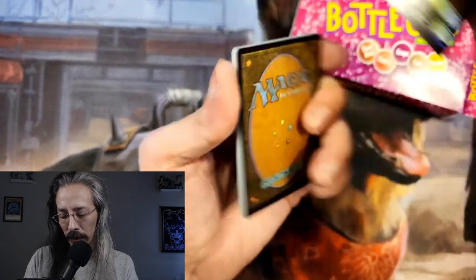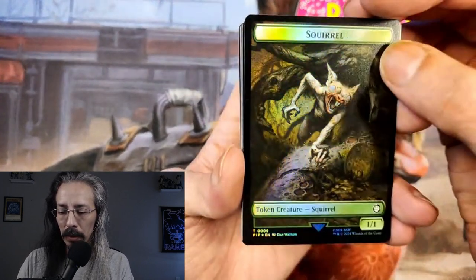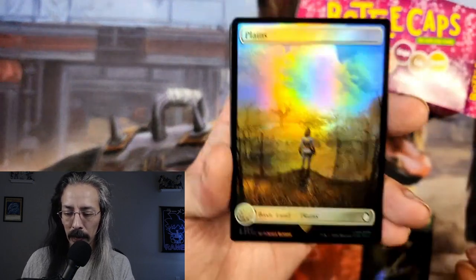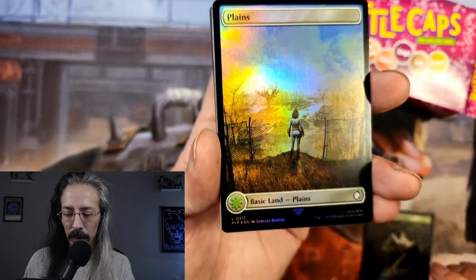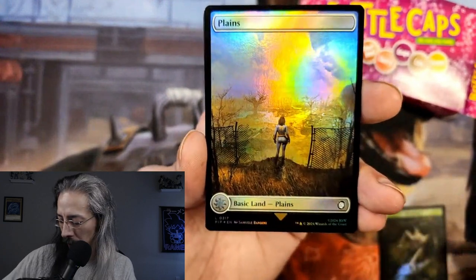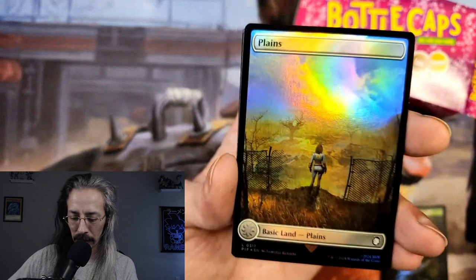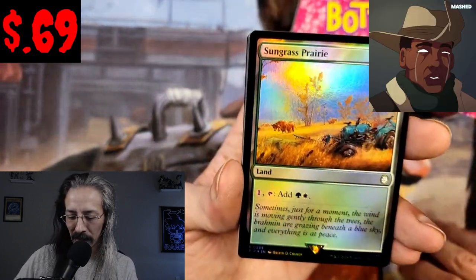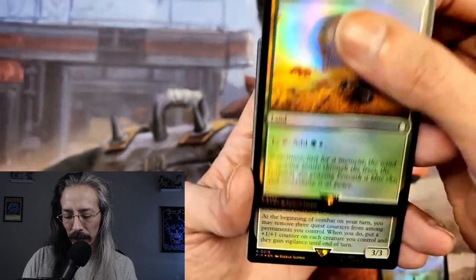Got a Squirrel token — that's fine. We got the Plains with a Vault Dweller just overseeing her future wasteland dominance as you build settlements. Sungrass Prairie — beautiful land.